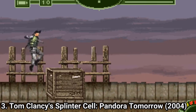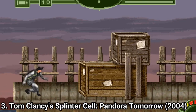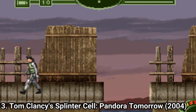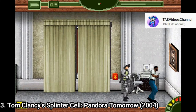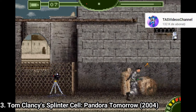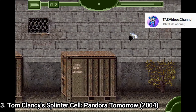Splinter Cell Pandora Tomorrow brings a new story and some slightly improved gameplay and graphics. The animations look better, and so do the textures. In gameplay, now you can grab enemies and drag bodies, and Sam can do rolls. There are new cracking minigames, you can aim upwards and downwards now, and the threat meter was replaced, though some parts aren't as great.